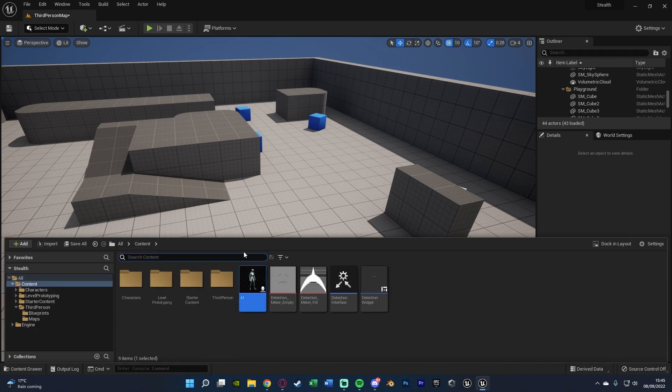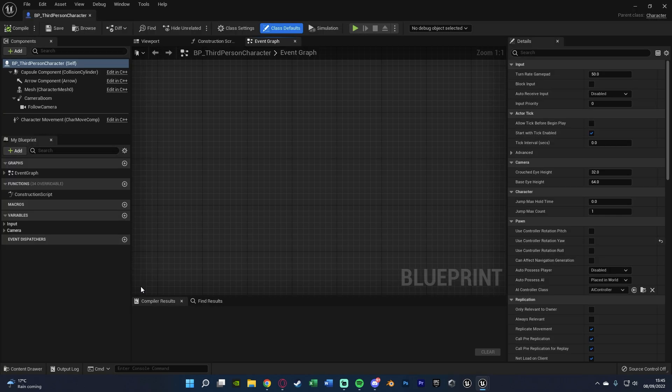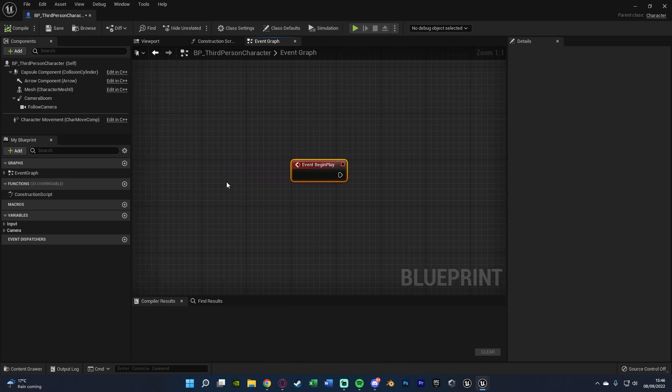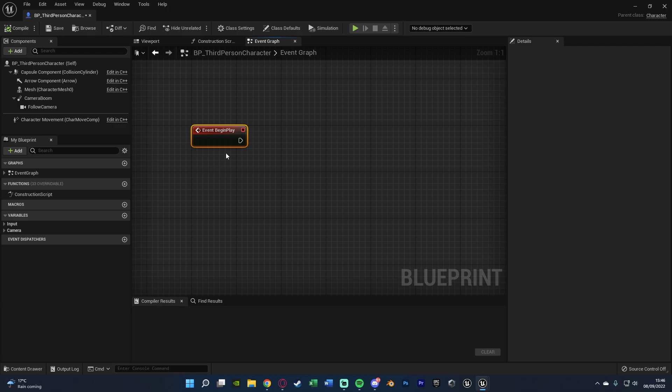Now we're going to open up our player blueprint to do the code for slow detection and slow stopping detection. For me that's Third Person > Blueprints > BP Third Person Character, but it can be first, third, or whatever you've named it. First, we want to create a reference to the widget we created. Hold down P and left click to get Event Begin Play, or right click and search for Begin Play if that doesn't work.